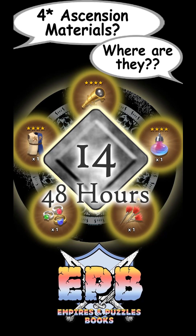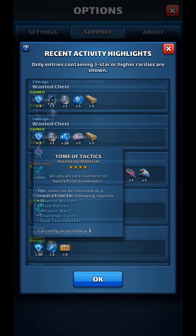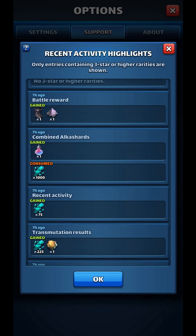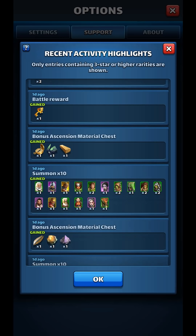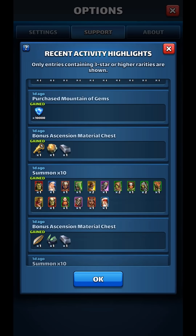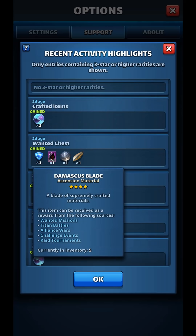Here's how I managed to get 14 four-star Ascension materials inside of 48 hours. It started with a Tome of Tactics from a Titan chest. Next, I got a Mysterious Tonic from combining Alka Shards in the Alchemy Lab. Then it was a set of Poison Darts as a Battle Reward. The next three came from Ascension chests from doing Summons: a Damascus Blade, a Telescope, and another Damascus Blade. The big payout came from placing in the top spots in all three levels of the Monthly Challenge event — two Mysterious Tonics, two sets of rings, two Telescopes, and another Tome. Last but not least was a Damascus Blade from a regular Wanted Chest.